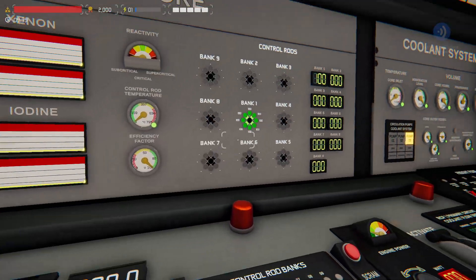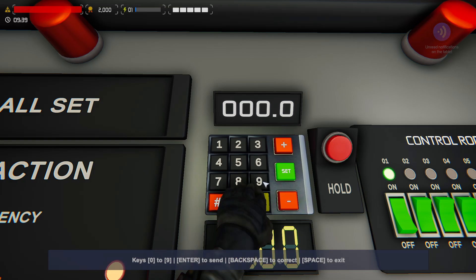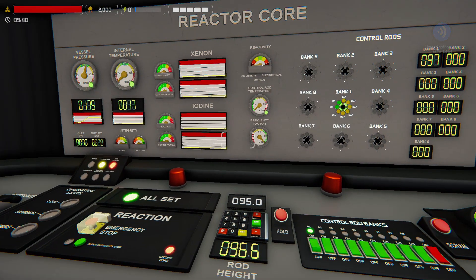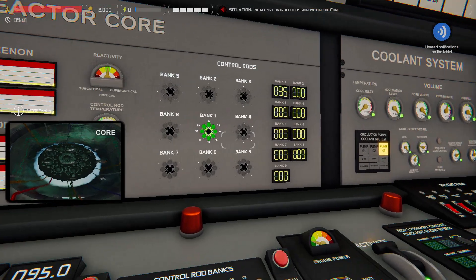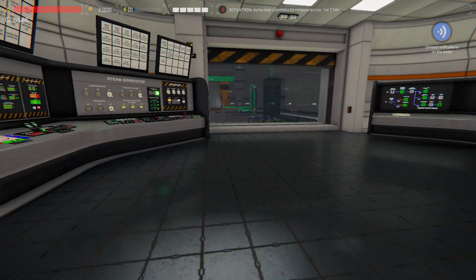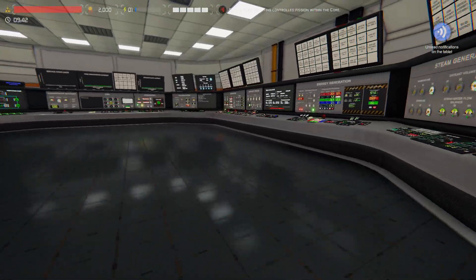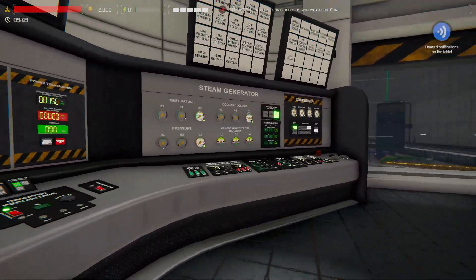We come over to our control rod bank, select the number pad, and we're going to set it to 95 — just slightly more than 96 would need — so it starts a little faster. You'll hear it clicking as the rods move and see it go yellow. Each rod is at 95, rod height is 95, set to 95. You can see out the big window the blue glow — it's reactive. As we come back we'll notice our temperature is now starting to rise.